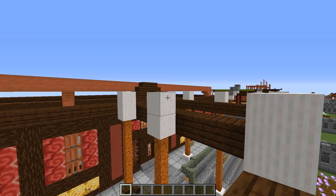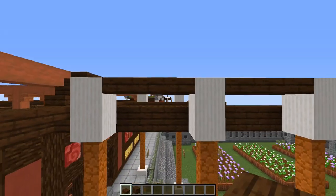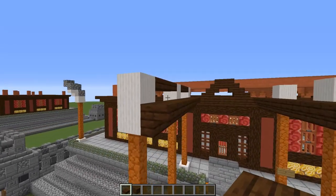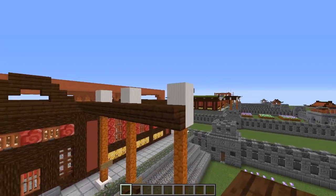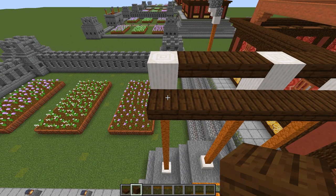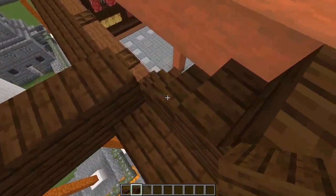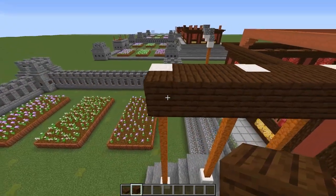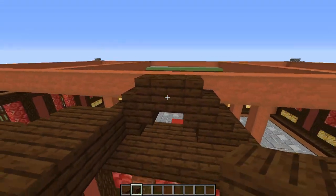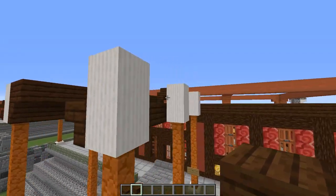Now grab some dark oak slabs. In between our quartz pillar blocks, just run a line of slabs — three on each side, against the top half of those quartz blocks. On top of these upside-down stairs, grab dark oak planks and just run a line of them all the way along, finishing just on the edge of our little staircase. Then just in front of that, do a second line of them. Go ahead and do it on this side as well.